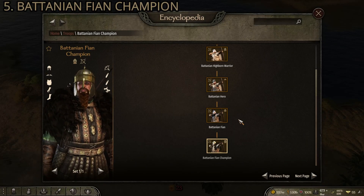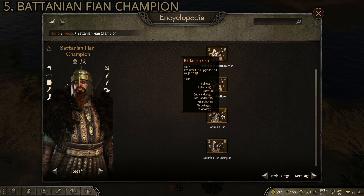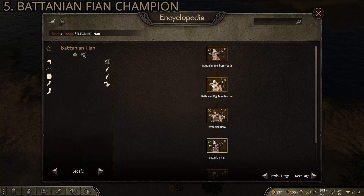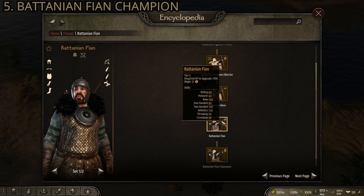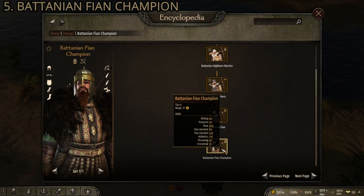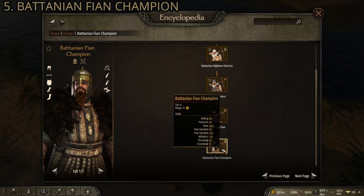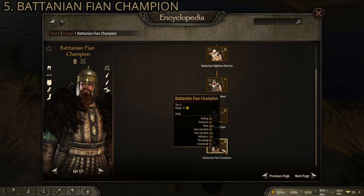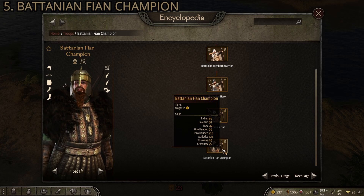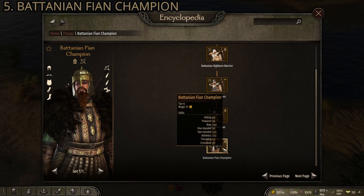At number five we have the Batanian Fian and the Batanian Fian Champion. This one's interesting because these aren't actually classed as an infantry unit — they're actually archers. But the Fian and the Fian Champion come equipped with a two-handed weapon. The Fian has a stat of 130 in two-handed, and the Fian Champion has a stat of 220. Paired with high athletics of 170 for the Fian Champion and pretty solid armor, they're one of the best infantry units in the game, with the added advantage of also being the best archers in the game.